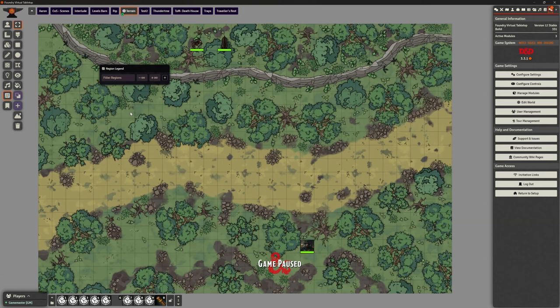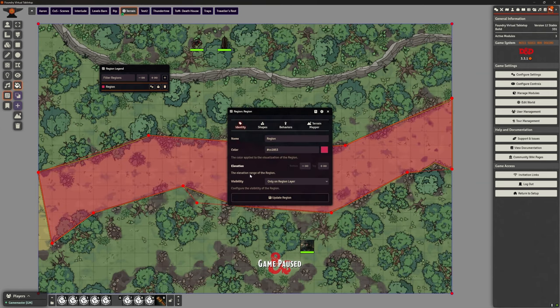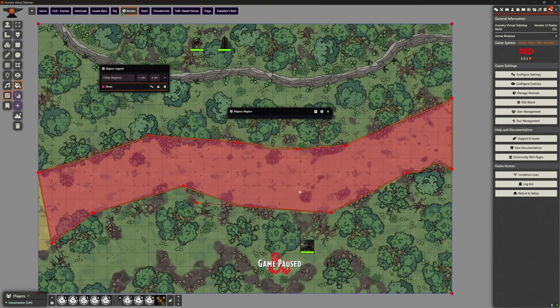We've got our boxed-in area — just like we've done in other videos for suppressing weather. Now under Region Tools we have a couple of options, but the easiest way with this mod is 'Fill Space Enclosed by Walls.' If I click this it shows all the wall areas and I click inside — it creates the region. I'll call it 'River.' Interestingly, the fill tool did a better job than I did with the walls.